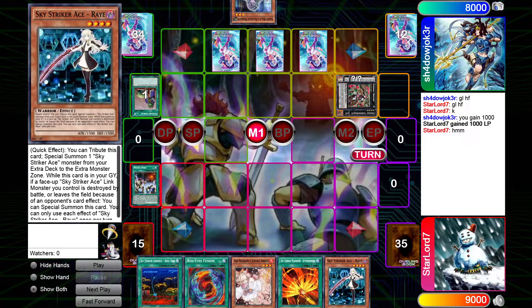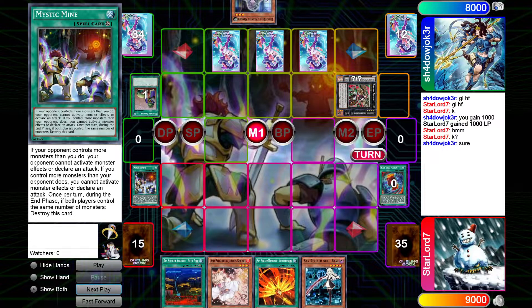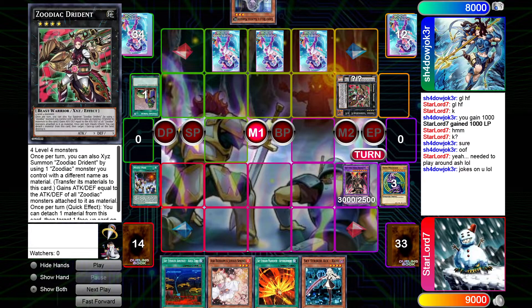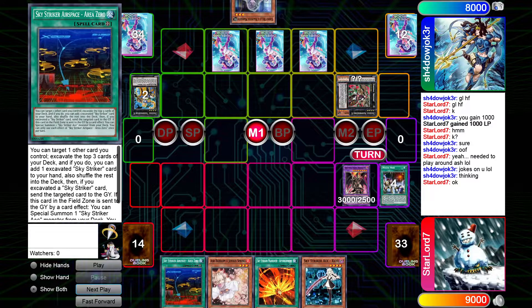I draw the Ray but I'm gonna save it. I'm gonna use Mystic Mine just in case he has an Ash in hand, and I'm gonna fire off the Red-Eyes Fusion. I know usually the only way Zoodiac can get over Jagoon is with Zeus, but he's gonna pop the Mystic Mine and then I'm gonna pop the Dragoon.